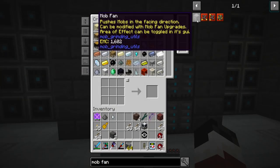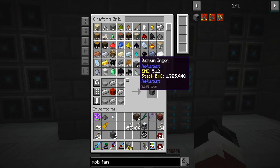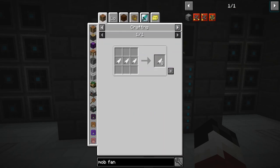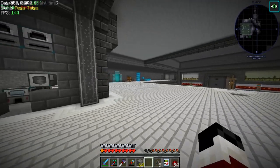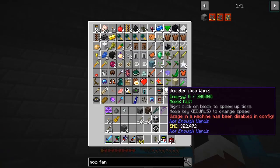Alright guys, these are the ones we're gonna be building — they're called mob fans. These honestly aren't all that expensive to build, I built two. We're gonna build — oh wait, do we have enough feathers? We have no feathers. This is interesting, we might have some over here, let's go check. I wish there was a fast way to get over here other than flying.